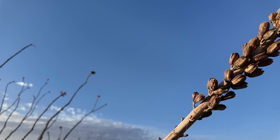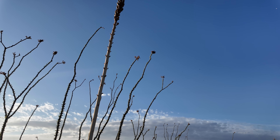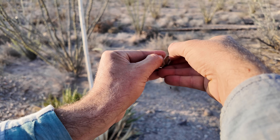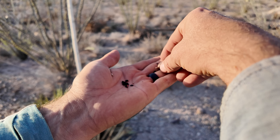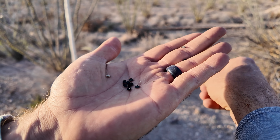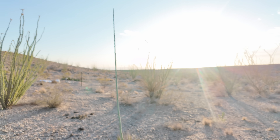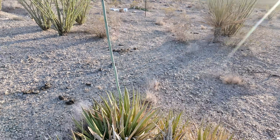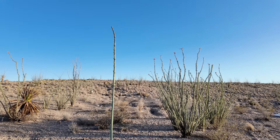What happens is agave at the end of its life sends up this huge stalk straight up into the air. This is a flower — I just spread some seeds. In this pod you get these very, very small agave seeds. The agave depends on nectar-feeding bats to pollinate, but also the bats depend on the agave. This stalk is actually growing in real time — literally two days of growth. It's wild how fast this stuff grows.